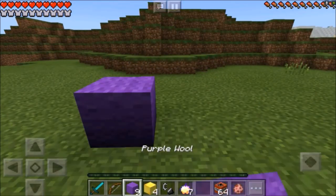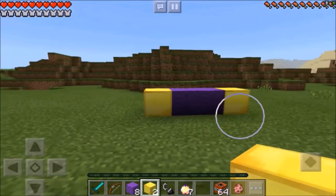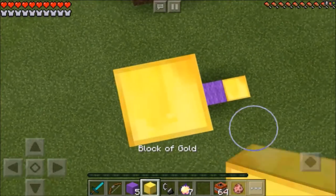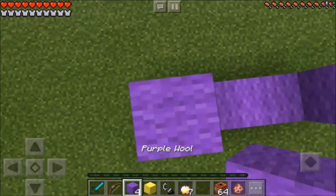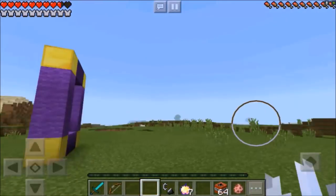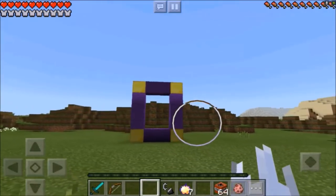What you're going to need to head to this dimension: you're going to need 10 purple wool. Place two of them just like that. Then you're going to need four blocks of gold — place one on each side. Now jump on up and place three purple wool and then one block of gold. Then jump back down and place three purple wool, then two purple wool in the middle, and then one block of gold on the edge. Jump back down and take a look at this absolutely amazing, beautiful, epic frame you have just created.